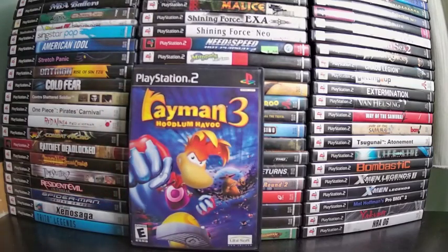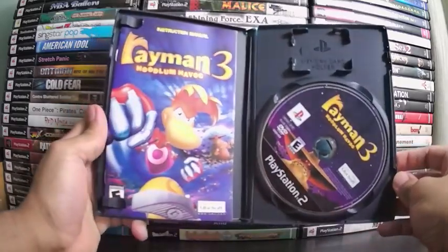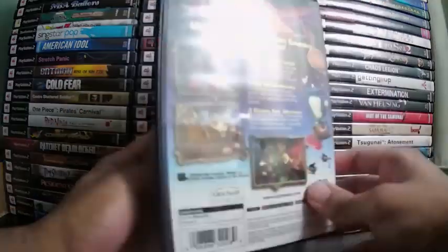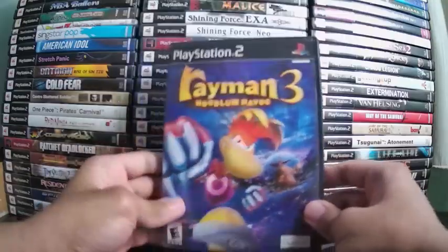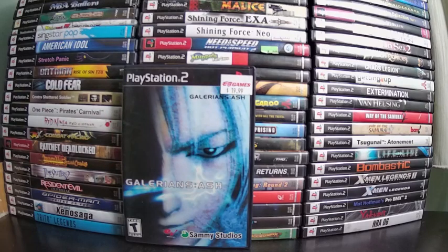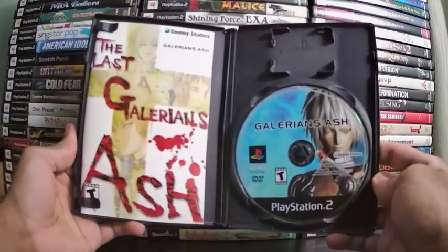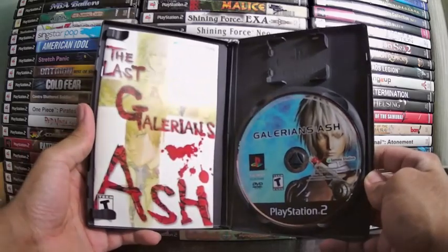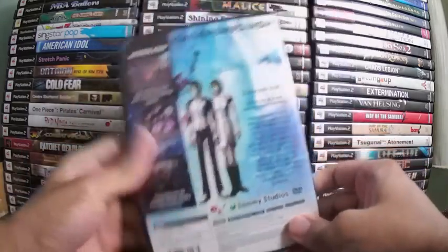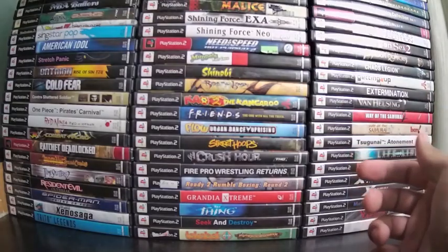Rayman 3: Hoodlum Havoc is a platformer — what is Rayman anyway? He has floating limbs, which is weird. I've never played a full Rayman game even though I have it. Only played the demo — pretty basic, with some aircraft sections. Galerians: Ash is a horror survival game where you play as Rion, who has powerful psychic abilities similar to the character from the anime movie Akira. He has to take out a group called the Galerians. The first game came out on PS1; this sequel takes place six years later.